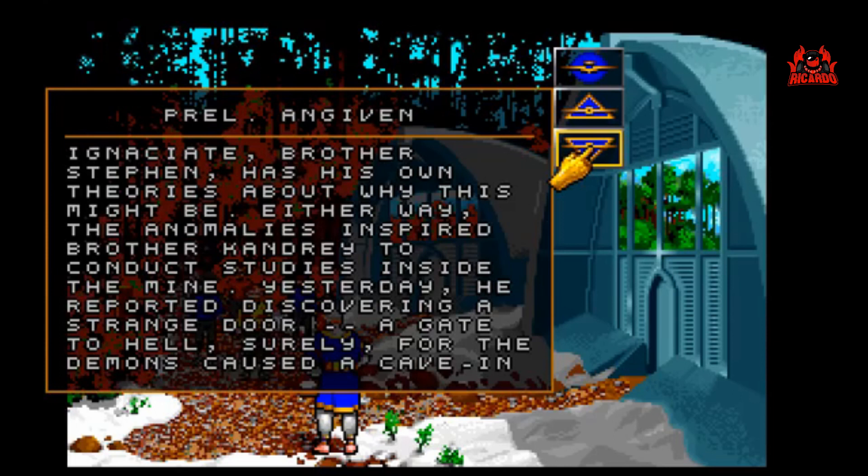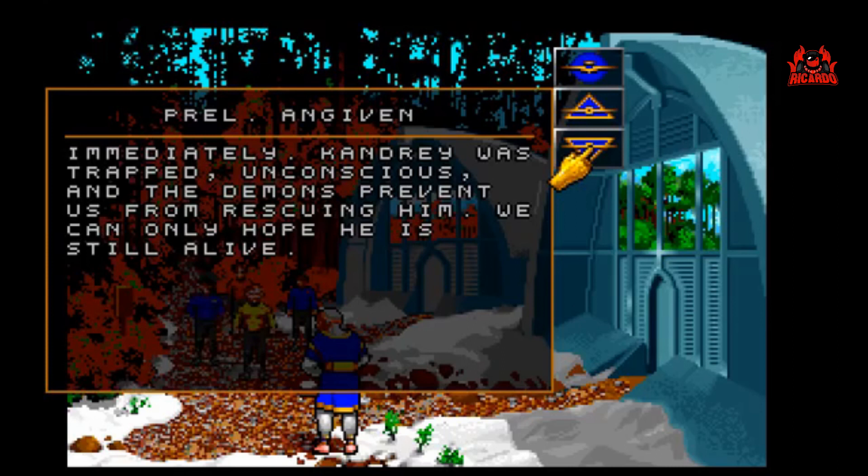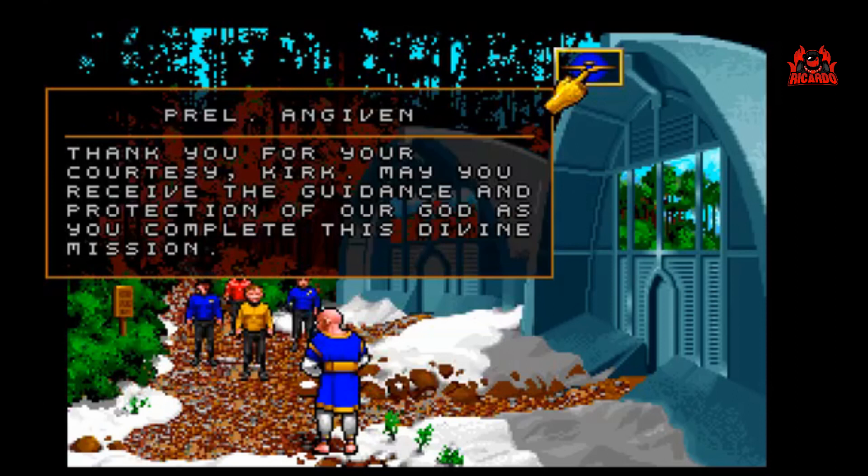Either way, the anomalies inspired Brother Candry to conduct studies inside the mine. Yesterday he reported discovering a strange door — a gate to hell, surely — for the demons caused a cave-in immediately. Candry was trapped, unconscious, and the demons prevent us from rescuing him. We can only hope he is still alive. Thank you for your courtesy, Kirk. May you receive the guidance and protection of our God as you complete this divine mission.